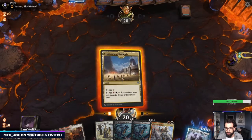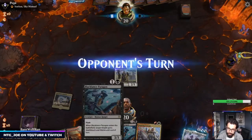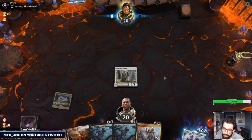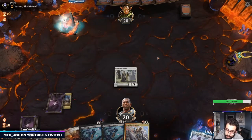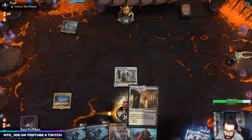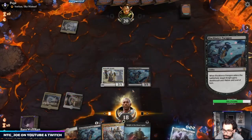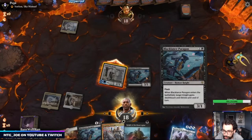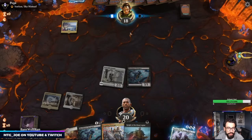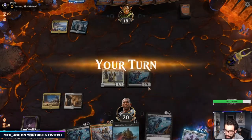We might be able to run them down here. I'll go Venerated Knight into Black Lancer — playing this out to gain life and then into Inspiring Veteran. They usually don't have a play on two to kill it. If they do, they'll get rid of it — that's fine. They sometimes have a one-of Glass Casket in an 80-card deck, so if they have it, so be it.